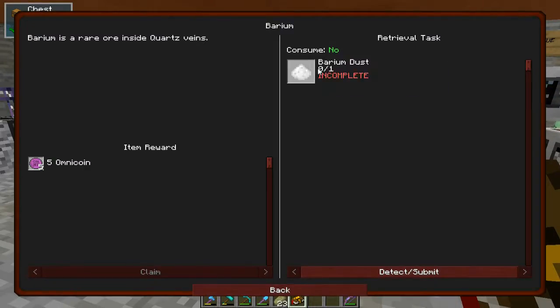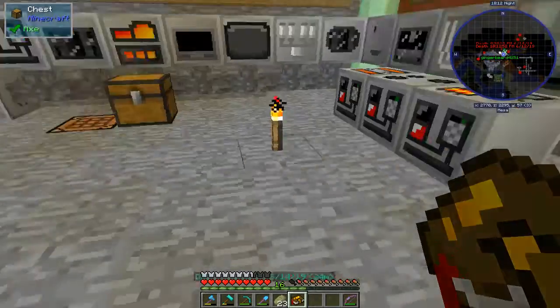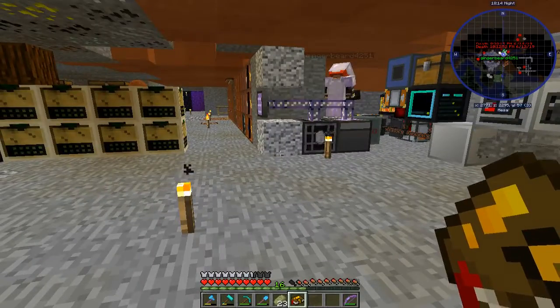The book says that this barium dust is a rare ore inside a quartz vein. We have like three stacks of it.